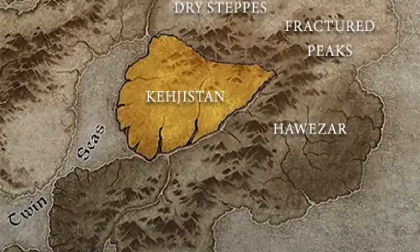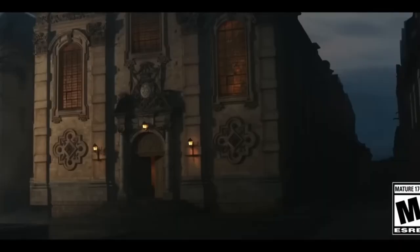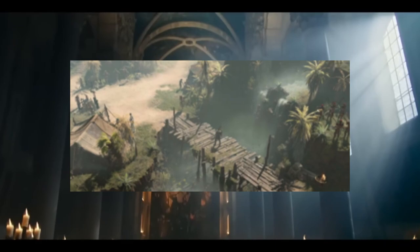Next we have Kedjistan. Once the major center of culture and commerce within Sanctuary, Kedjistan stood as a testament to humanity's great accomplishments. The people here lived in opulence and luxury until the return of Malthiel. Now what remains of the once great populace lives in constant fear and paranoia in the crumbling ruins of a city called Chaldeum, surrounded by a dangerous wasteland filled with hordes of demons, cultists, and all manner of dangerous creatures — starving, sickly, and broken, with nowhere else to go.